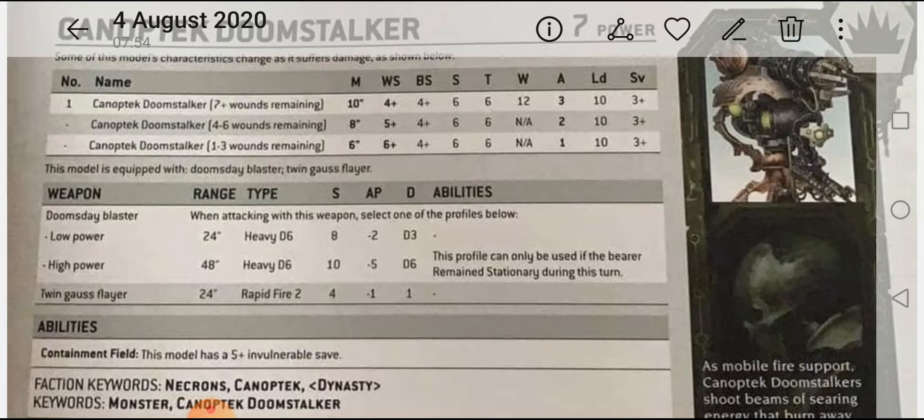For me, if I had one, I'd sit it at the back — 48-inch range is almost to the end of the board, firing strength 10 weapons. Even if you get one shot off for D6 damage, that's very very powerful. It's also equipped with a twin gauss flare: 24-inch range, Rapid Fire 2, strength 4, AP minus 1, 1 damage. Interestingly, the model also has a containment field giving it a 5+ invulnerable save. Faction keywords are Necrons, Canoptek, and Dynasty; unit keywords are Monster, Canoptek, Doom Stalker.